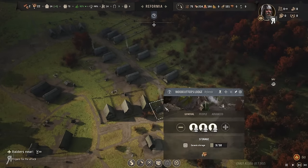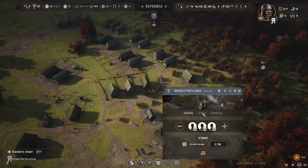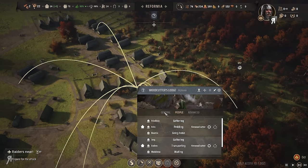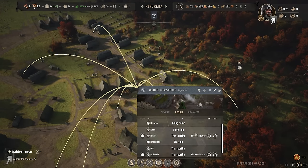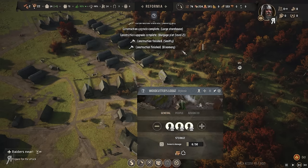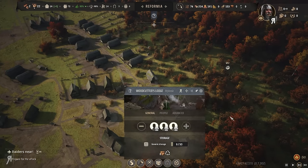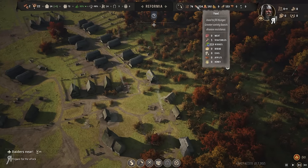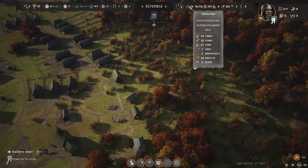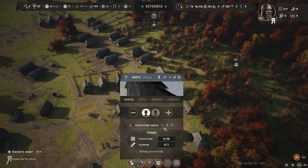How are my planks doing right now? Firewood is currently doing really badly — why are people not doing this? This is the woodcutter's lodge, this is supposed to be cutting firewood. They are doing it — so why is my fuel not going up? Oh, it's because I have such a lot of demand. I'm going to need another one.